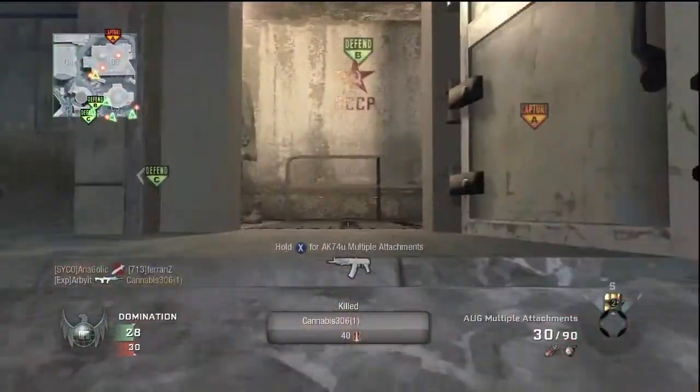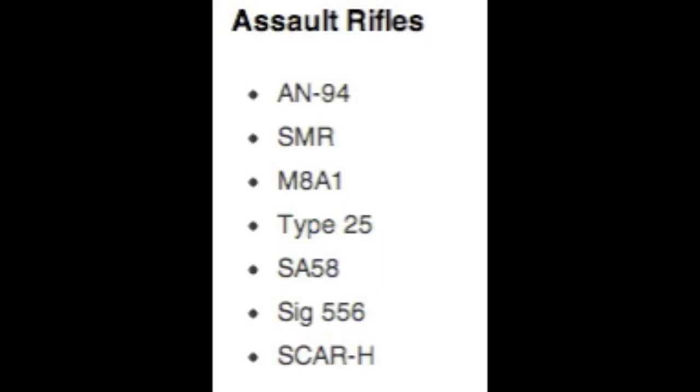We have the assault rifles. The list looks pretty good, and I hope there's more. I can definitely confirm that the AN-94 is there. M8A1, we've seen that. Type 25 — I believe it's Type 95 I saw in the game, that's probably a typo. I also saw the SIG and the SCAR-H in these five gameplay videos, just to let you guys know what's definitely in the game.